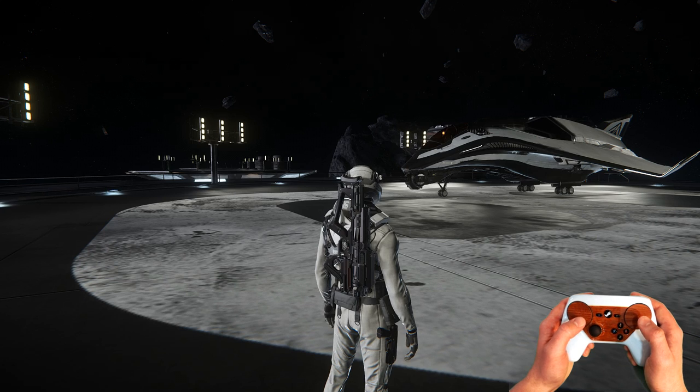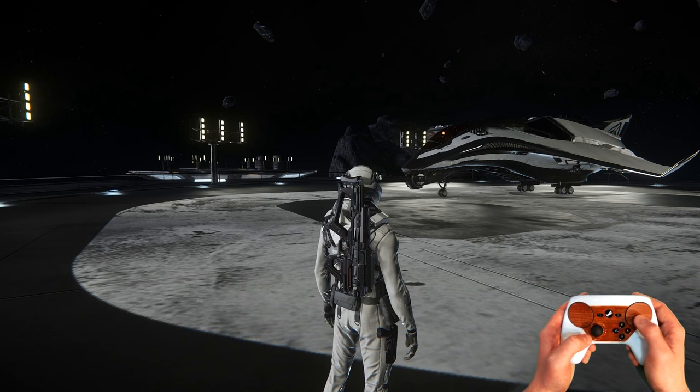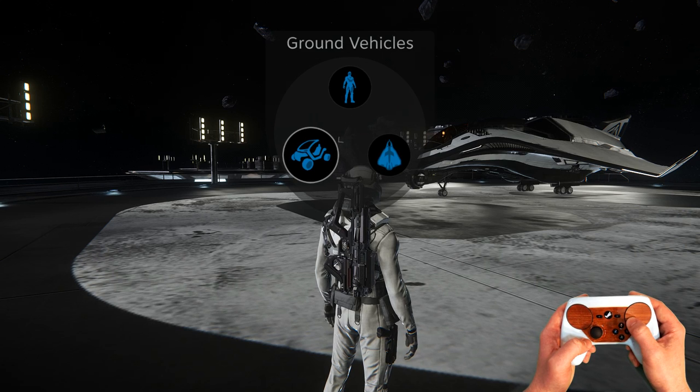Just right off the bat, if you need to switch, hit Select — you're going to hear a beep — and then the right pad is your control set change. So you have on foot, flight, and ground vehicles.